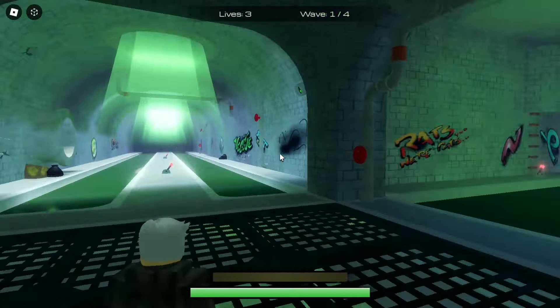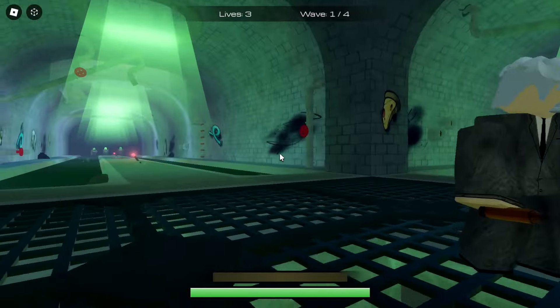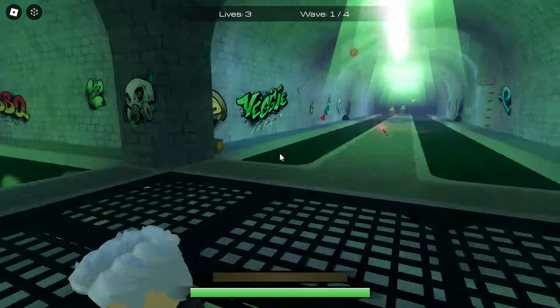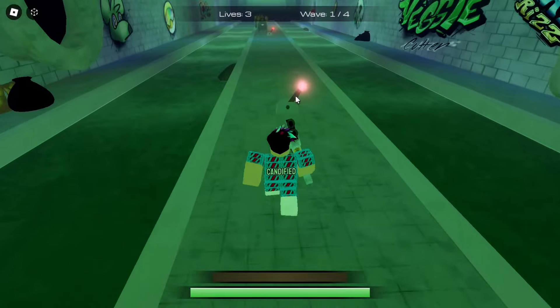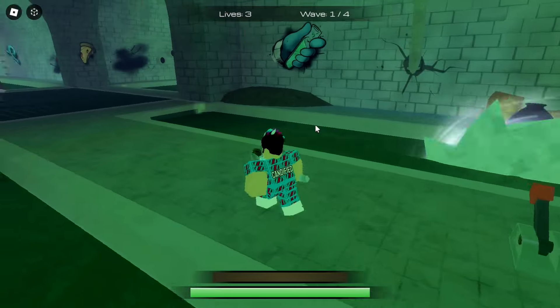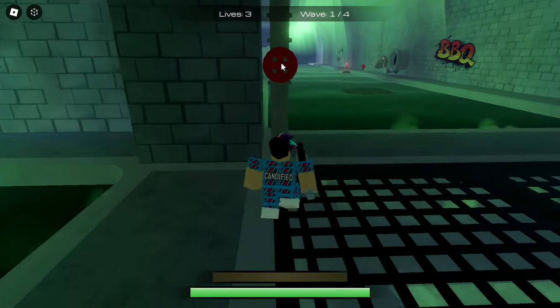The rat battle is a wave-based mode where you shoot rats. There are levers in the area that you can interact with — those seem to help with dealing with the waves.